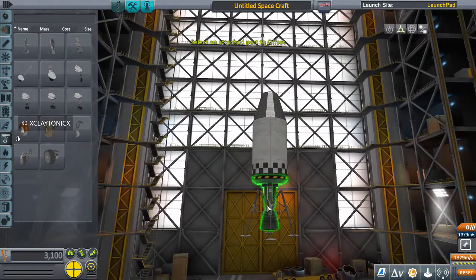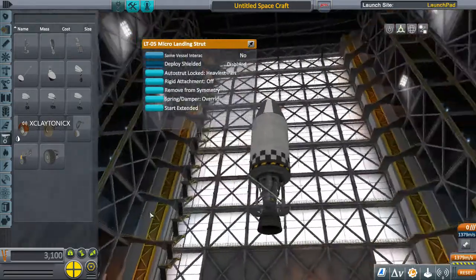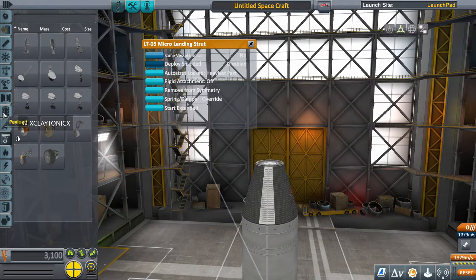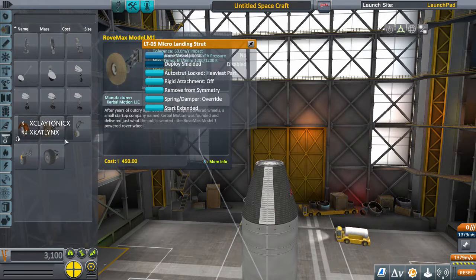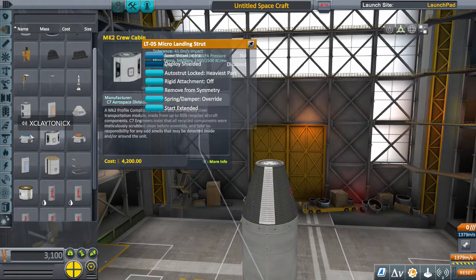Take it and retract the legs — when you retract them, it looks like that. There's your lander pod. You're sitting at 3,900 meters a second, which is great because that's all you really need to get off the Mun and back to Kerbin. Then you want to grab a parachute in the utility section — there should be a parachute for you. Grab a Mk parachute.